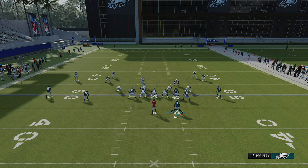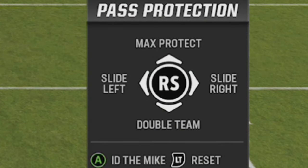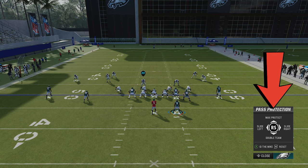Sliding left or right does a pretty good job picking up a lot of blitzes without getting too creative. But there will be times where you'll want to ID the mic and double team, especially against a dominant pass rusher like Micah Parsons. Against man zero blitzes or overload blitzes, double teaming takes two blockers off one defender, which won't help. You'll have to try a combination of sliding, double teaming, and IDing the mic until you figure out how to pick up the blitz.